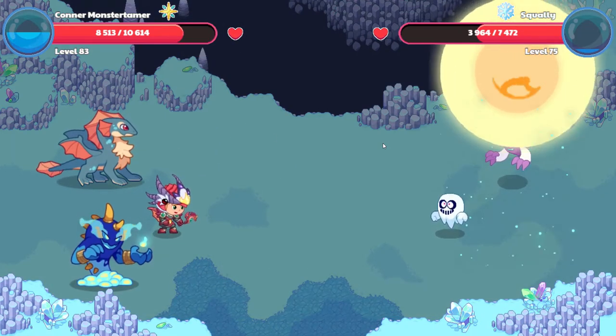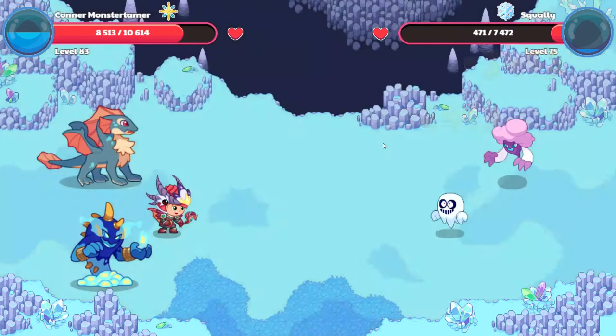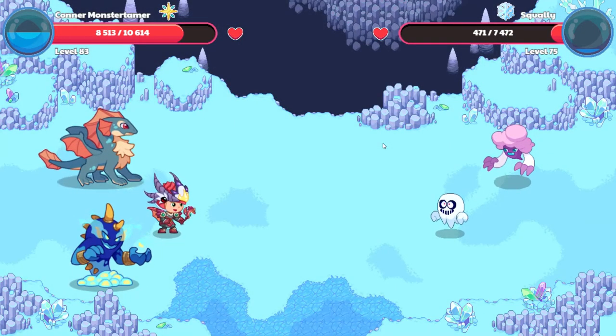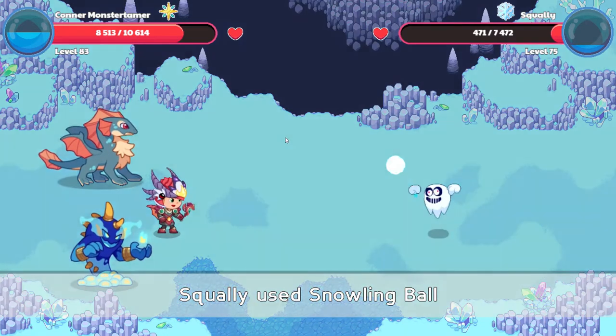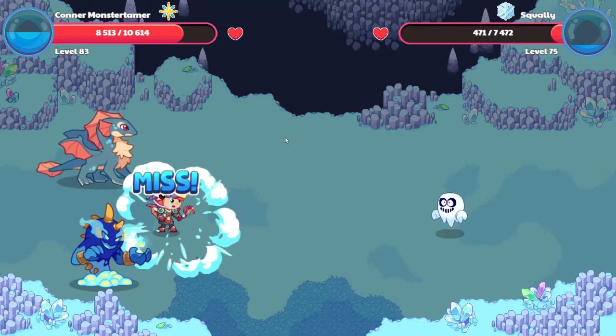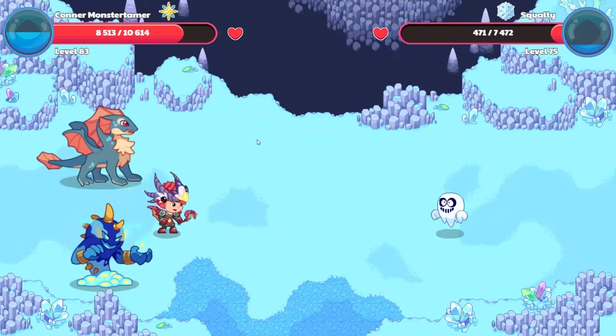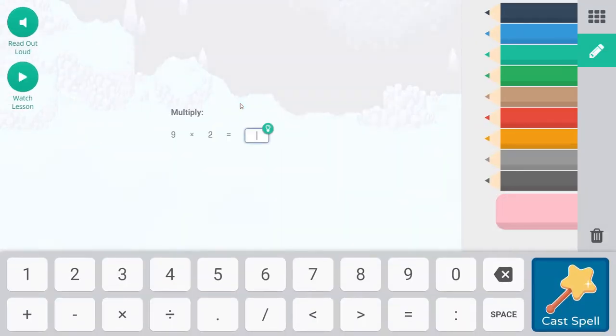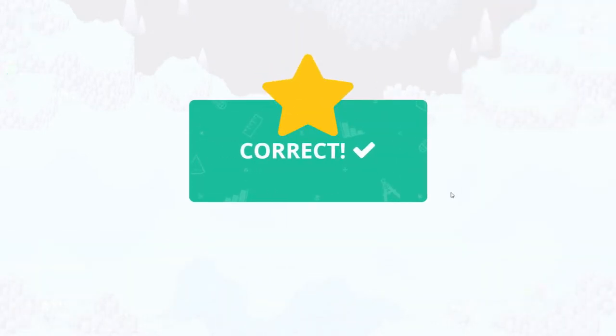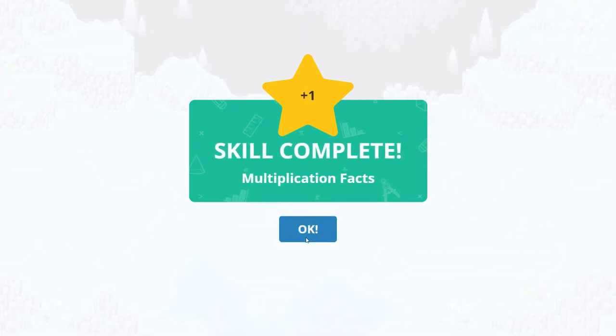Up it goes, down it comes. And is that enough? Looks like that is enough. So Squally will be getting... do we just have Squally left? Squally Ball is coming at us now and it misses. Falling Star Smash — nine times two, that is 18. And we have a Skill Complete — Fantastic — for Multiplication Facts. It's a rank up as well, guys! Woo-hoo!